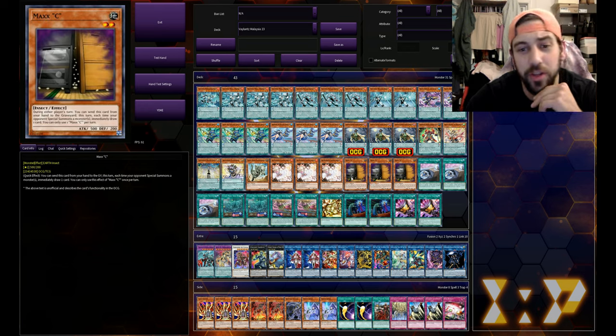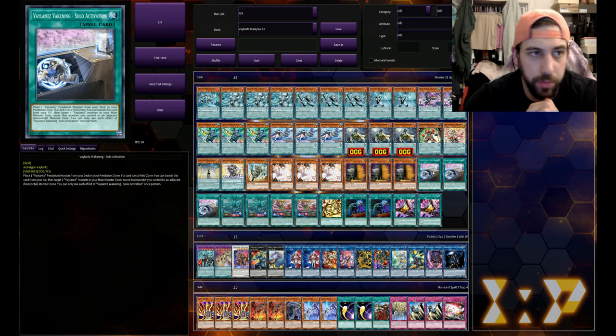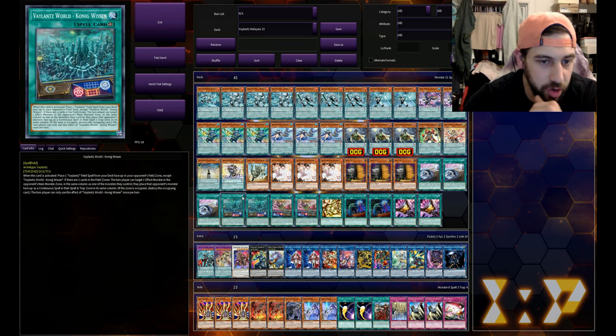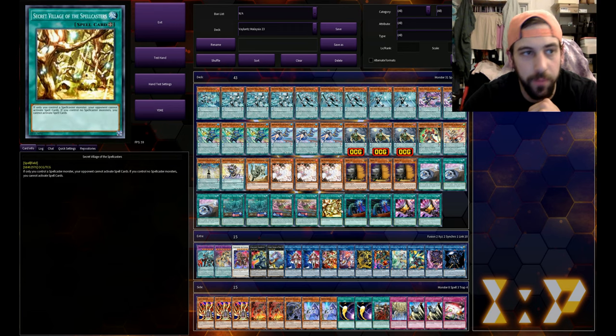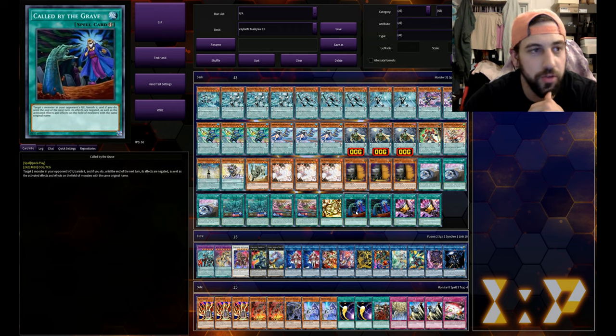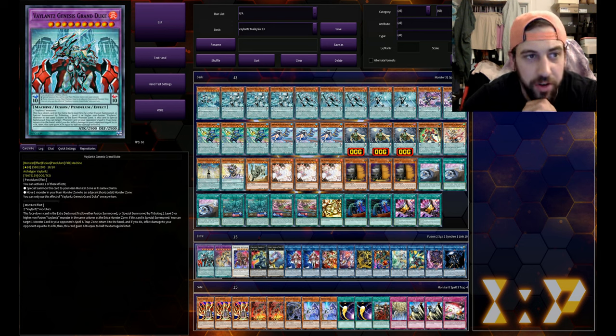Triple Ash Blossom, triple Maxx C - that is going to be very common with these deck profiles today because the OCG has triple Maxx C so everyone plays it. Triple Valance Wakening, solo activation, double Valance World Konig Weissen, double Valance World Shinra Bansho, one Secret Village of the Spellcasters, two Called by the Grave - that makes me jealous - and two Triple Tactics Talent.